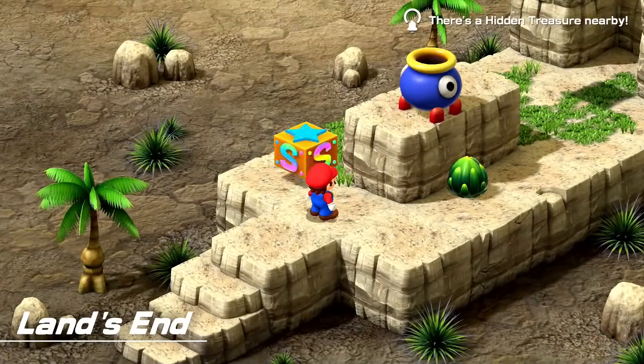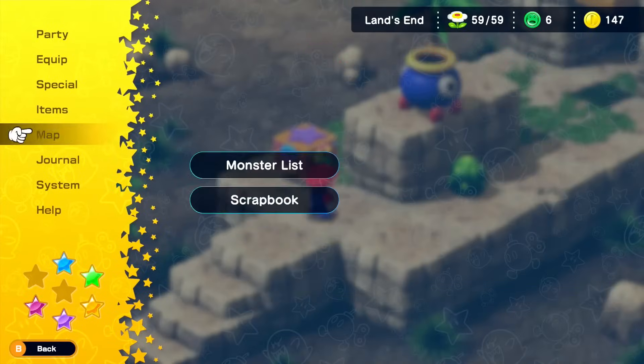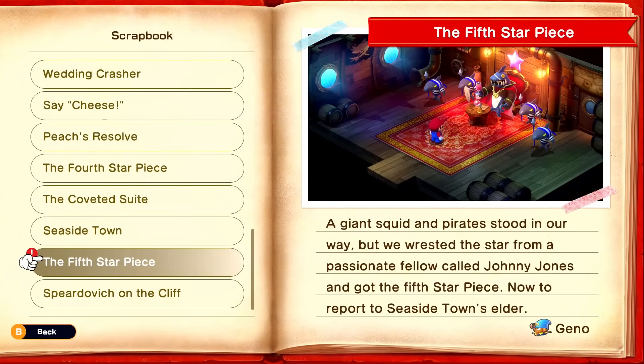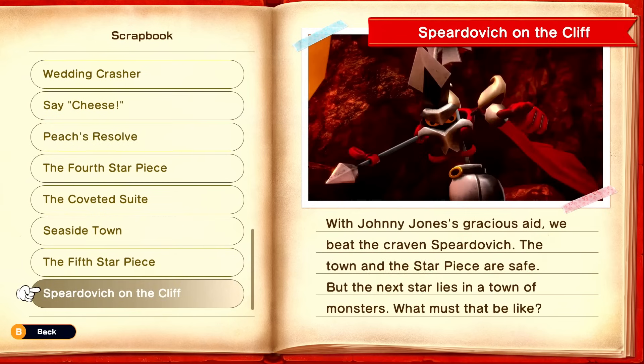There's a hidden treasure nearby right away. But before we get into it let's go ahead and take a look at our journal to see if there's any updates on the scrapbook. There's two. We have the fifth star piece — a giant squid and pirates stood in our way but we wrested the star from a passionate fellow called Johnny Jones. Now to report to Seaside Town's elder, which is where we run into Spiritovich on the cliff. With Johnny Jones' gracious aid we beat the craven Spiritovich. The town and the star of peace are safe, but the next star lies in a town of monsters.